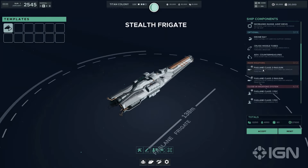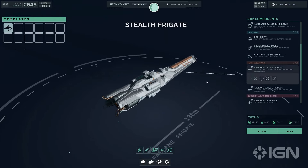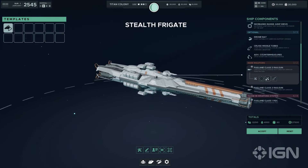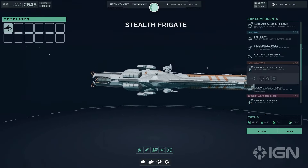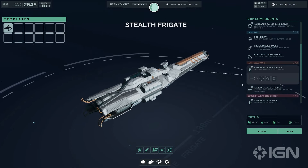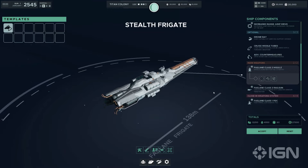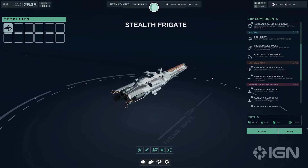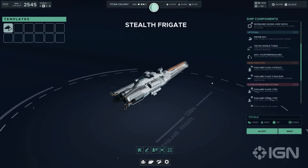The Fastlane's unique blend of stealth capabilities and optional modules make it ideal for a variety of strategic roles. Equipped with advanced countermeasures and cruise missile tubes, it can operate behind enemy lines, gathering intelligence and striking with precision. The addition of a drone bay further enhances its versatility. For direct engagements, outfitting the Fastlane with a missile bay and focusing on railguns for armor penetration can make it a formidable adversary, though its true strength lies in avoiding direct confrontations altogether. The Fastlane epitomises the principle that the unseen blade is the deadliest.